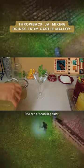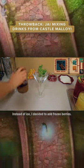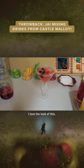The Mean Fiddler. One cup of sparkling cider and two cups of pineapple juice. Instead of ice, I decided to add frozen berries. Take the rim of the glass, get it wet, and then coat it with sugar. I love the look of this.